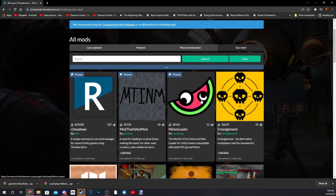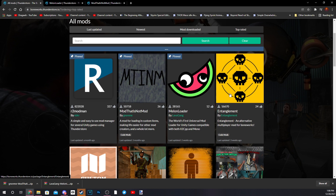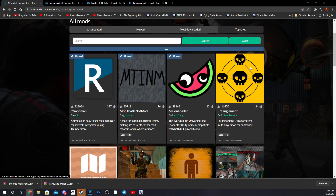The most important mod is MelonLoader, because it's our modding manager — so we want to download MelonLoader. That is 'Not Mod.' Entanglement is a Boneworks multiplayer mod — we want that if you want to play with your friends.